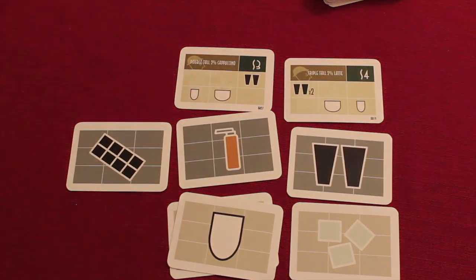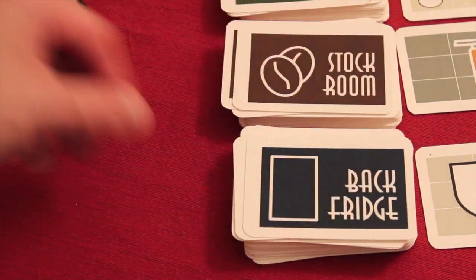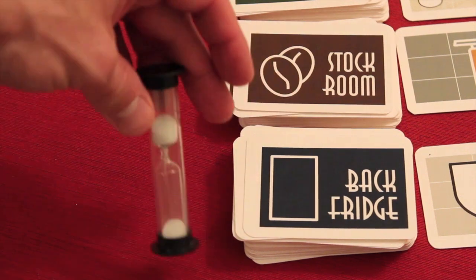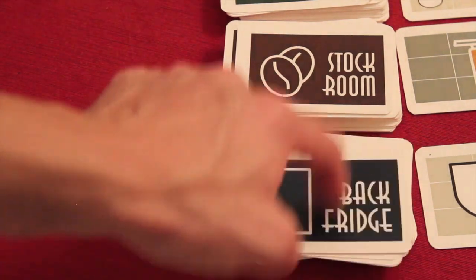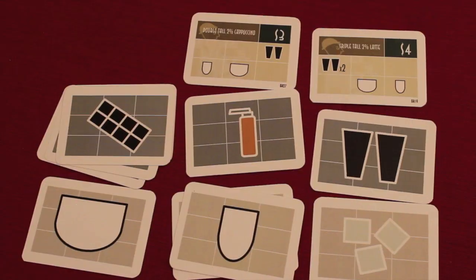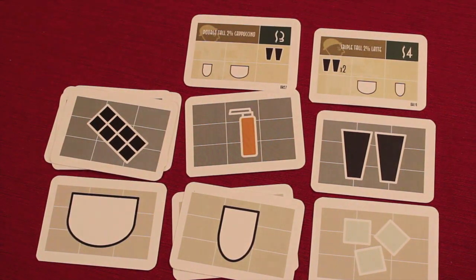Another action is restocking: you draw up to four cards from either of the two supply lines — the bar or the fridge. You can do it quickly without looking if the timer is almost up and you just want to grab cards, or if you have time you can look at each card. For instance, you might flip one and find whole milk — exactly what you needed — then keep drawing and find chocolate after chocolate instead of the double espresso you wanted.